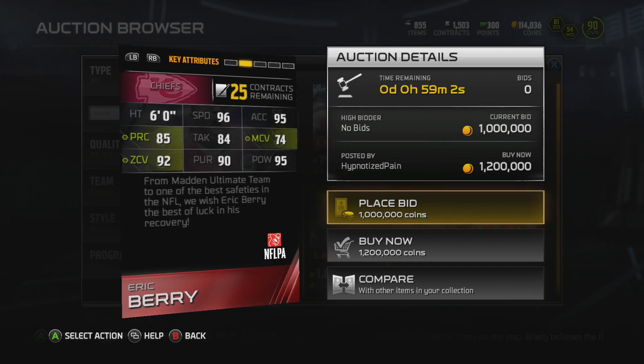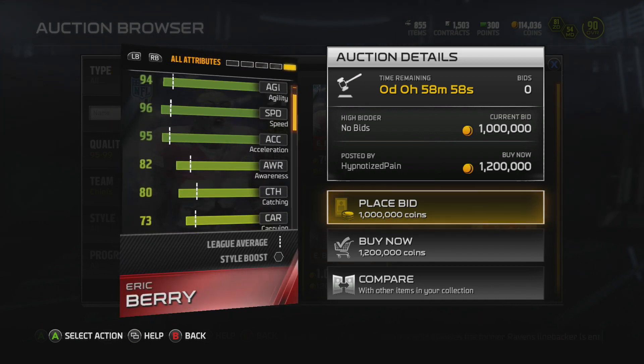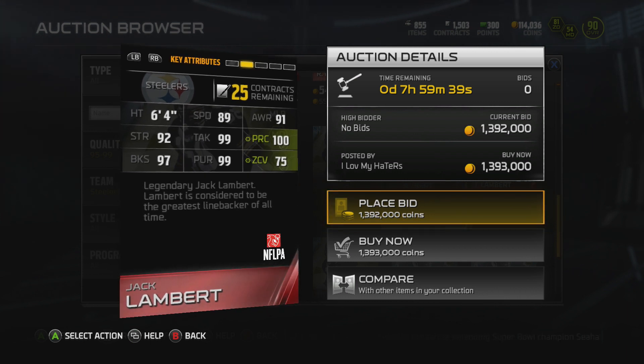Here are some of the players. We have an Eric Berry, 97 overall. You can see in Madden — this is kind of a tribute card to him. Definitely one of the best safeties in the NFL, but unfortunately he was diagnosed with cancer. So hopefully we'll see him back and healthy sooner than later.